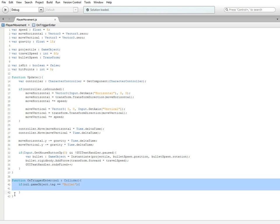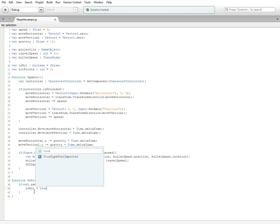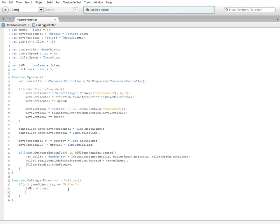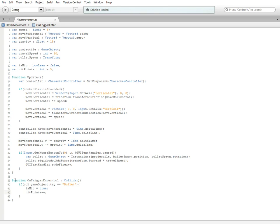Back down to the function we were just working on — in the if statement we're going to do 'isHit is equal to true'. Now the reason why we won't do 'hitPoints--' is because OnTriggerEnter only does booleans and the occasional destroying of the game object. It doesn't do subtracting integers and floats. So we can't do that in here — we have to set a boolean and then do what we want in the Update function.